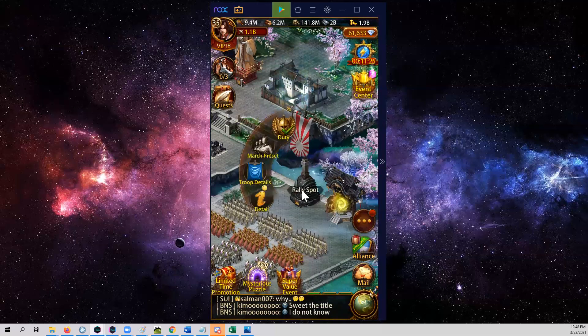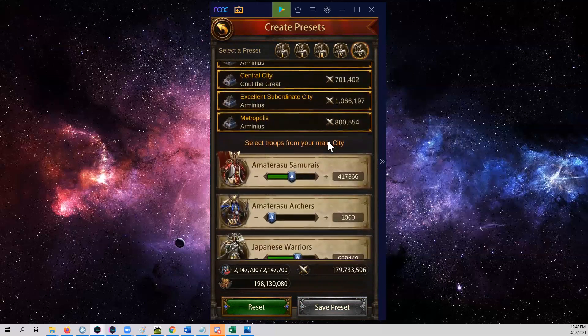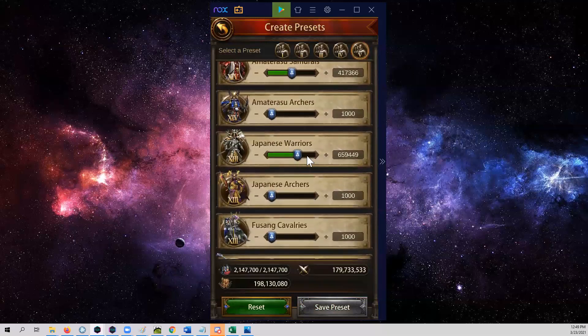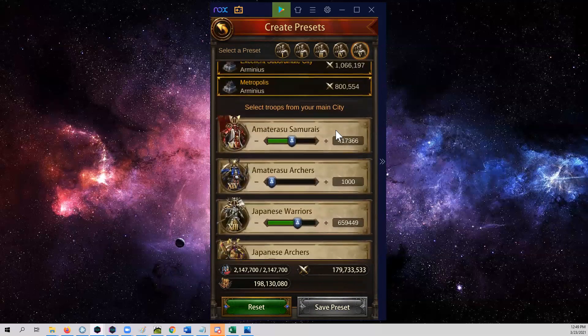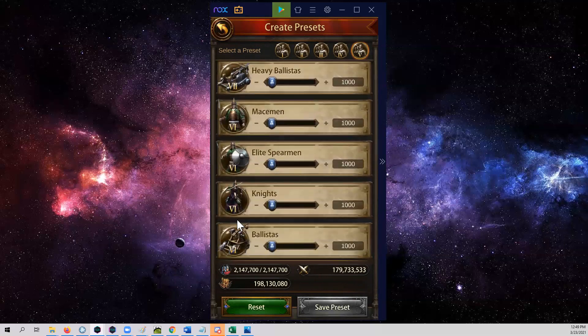Let's look at a march preset for ground. I still follow the same rules of 20%, 30%, 40% troop type — T14, T13, T12. If your highest tier is T13, you do T11, T12, T13; if your highest is T12, you do T10, T11, T12. At a 2.1 million march size, I've got 400K T14, a little over 600K T13, and 1 million T12 — right around the same margins of 20%, 30%, and 40% on layers. Everything outside of ground is going to be set at 1,000 troops all the way down through all the tiers.